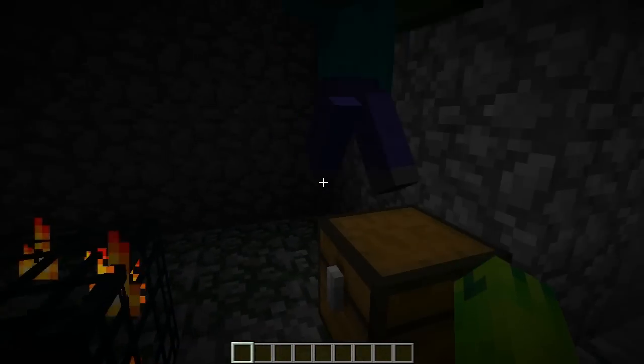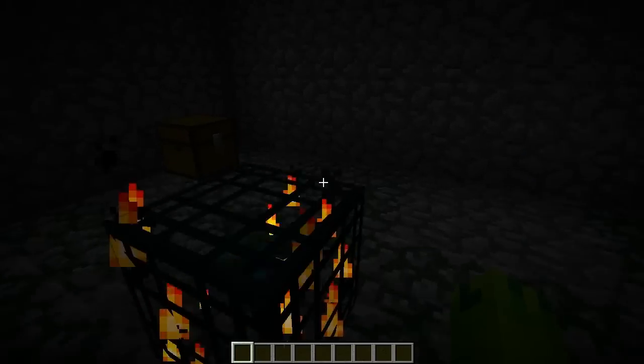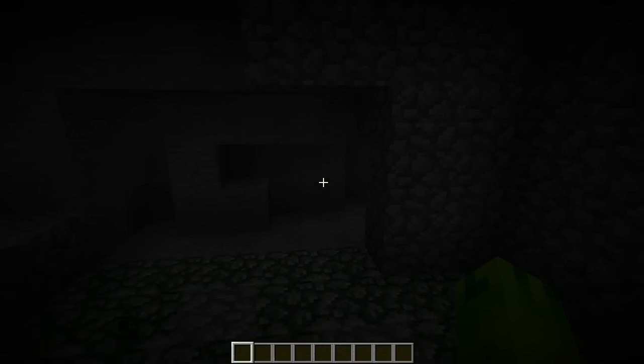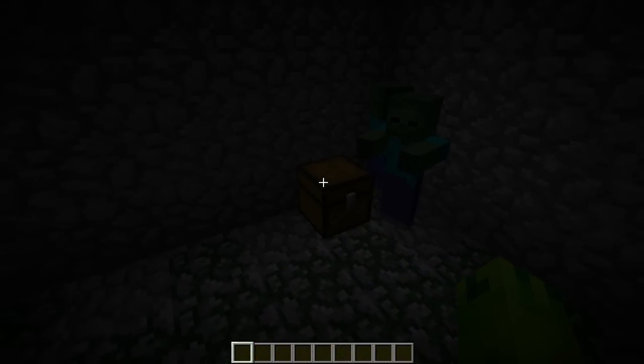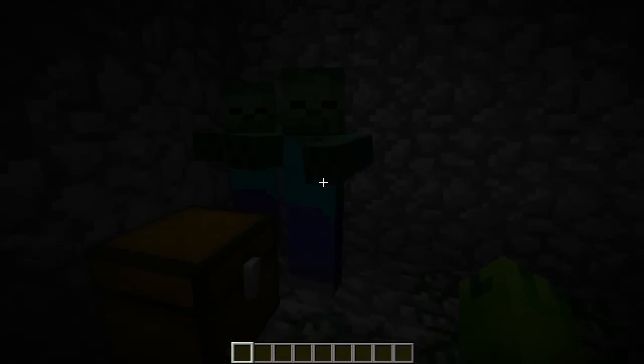If we dig a few blocks down and forward, we encounter another spawner. These spawners are so close to each other they're basically a double dungeon — a double spawner setup. You can make a really effective mob grinder and XP grinder. Both spawners are zombie spawners, so you can get quite a bit of iron, rotten flesh, and other drops.